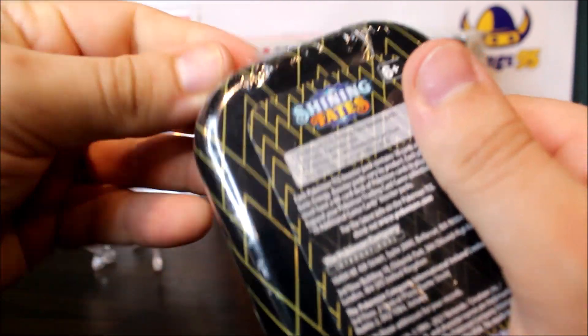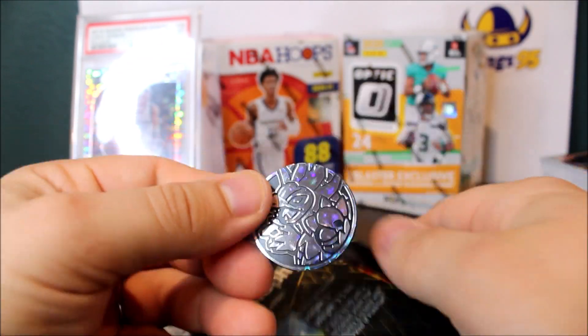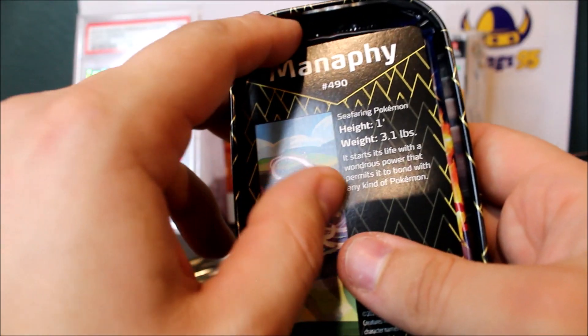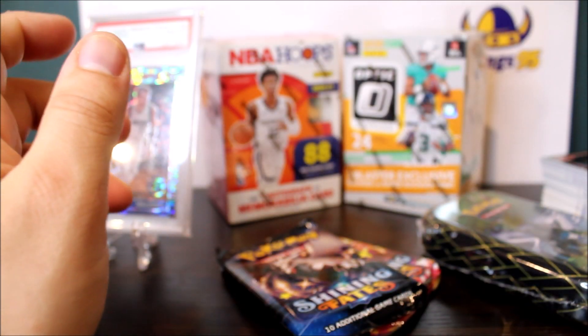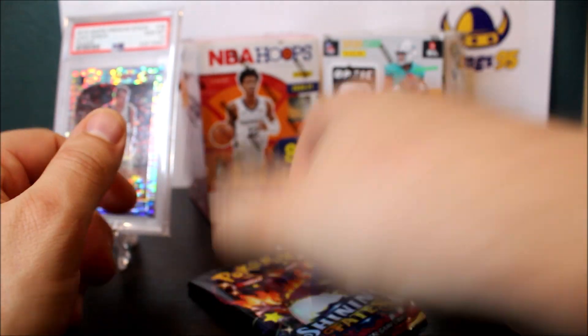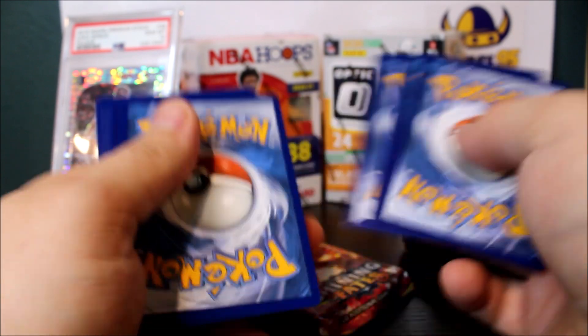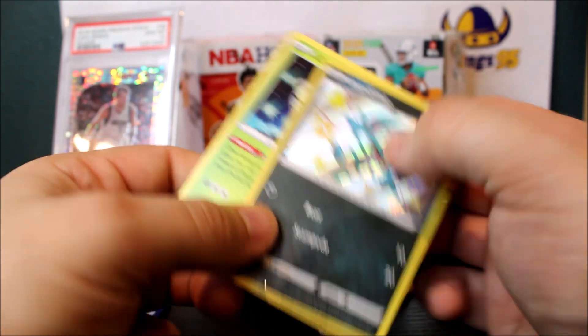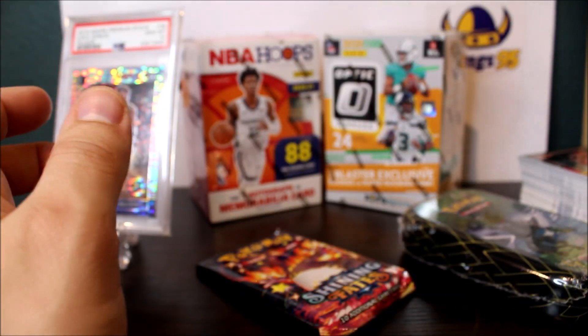Our second tin — same thing, you get two booster packs, a coin, and an art card. Nice little coin, same coloring. We got Manaphy as the art card. Looks like we do get a Charizard pack — I'll save that for the end. Could you imagine if we pull another Charizard? I'd be so excited. Four-card trick: we got another Celebi rare — I think that's my fourth one — and then a nice rare holo. Here are the commons.